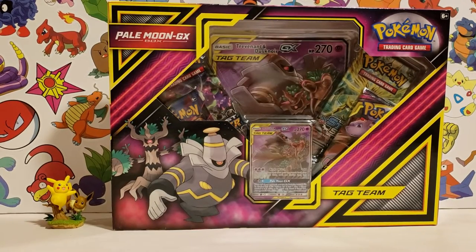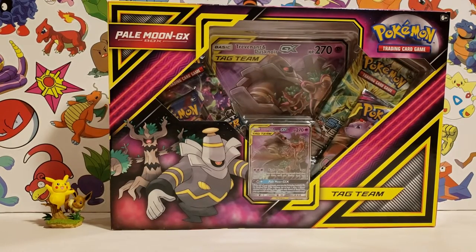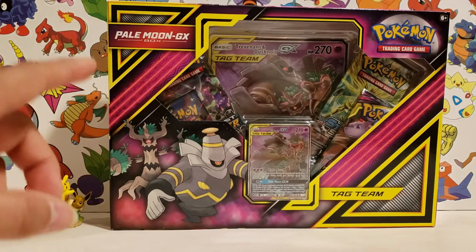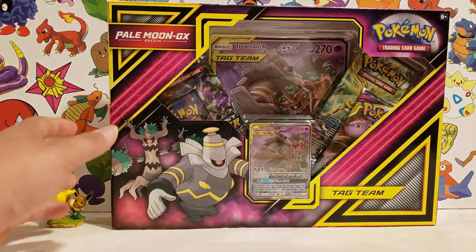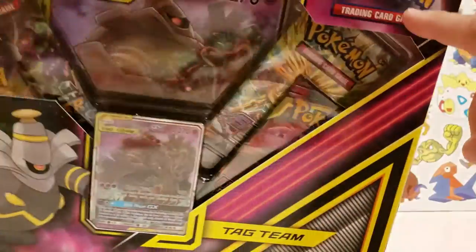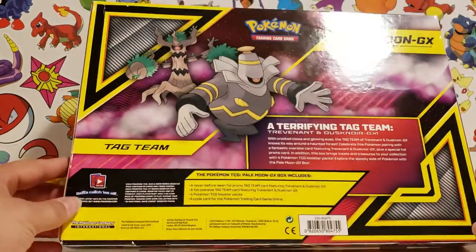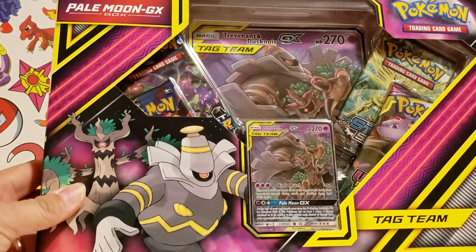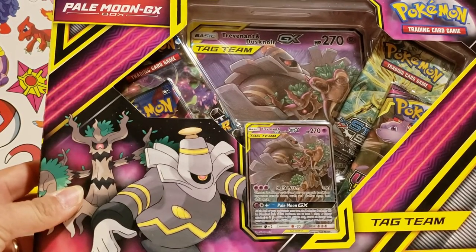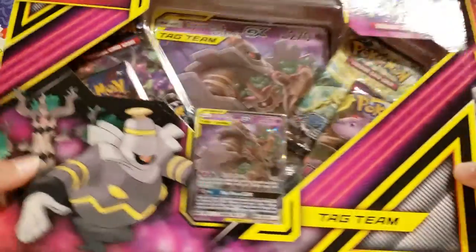What is up everybody, we are here on the Vasquez Collections. I'm here with Kevin — this is our first video for 2020. Today we will be opening up a Trevenant and Dusknoir Tag Team, Pale Moon GX box. We just got it for Christmas — Kevin got it for Christmas.